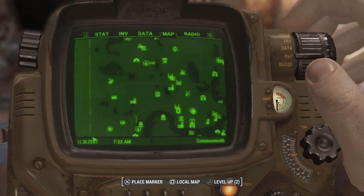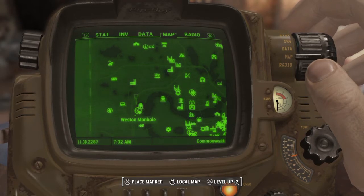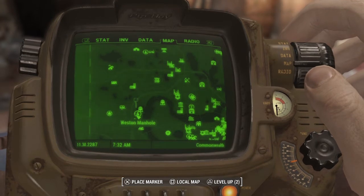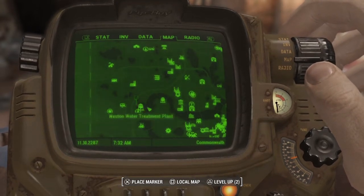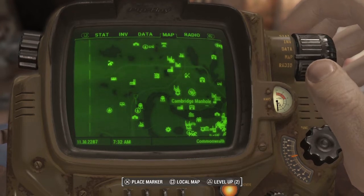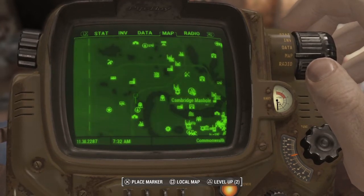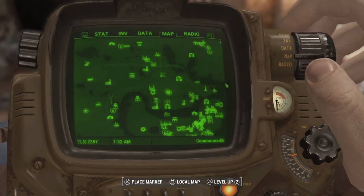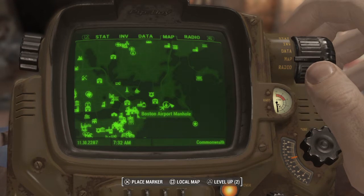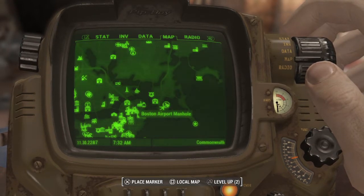Going a little bit lower, we've got the Weston manhole right here, right next to the Weston Water Treatment Plant. Going a little bit more to the right, you've got the Cambridge one right here, right next to the Kendall Hospital — the Cambridge manhole. Going more to the right, there's one at Boston Airport, right outside of the Boston Airport.